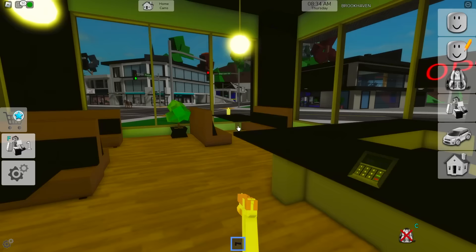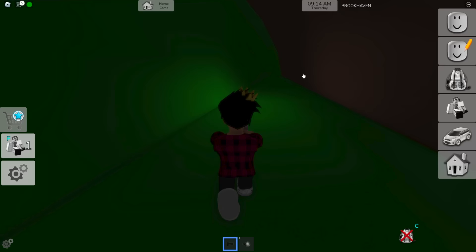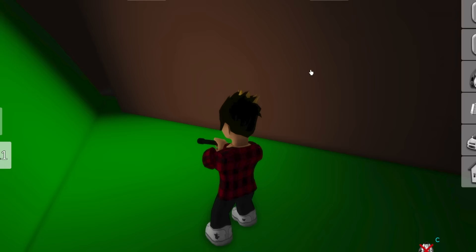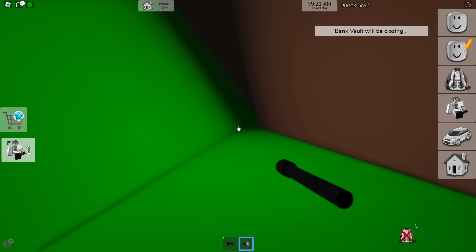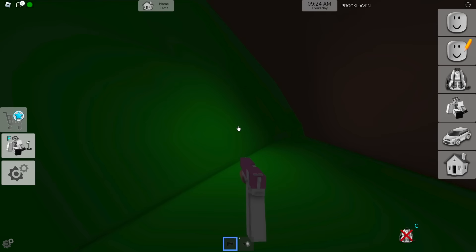We can even go and put a flashlight into the gun. I really like these gun attachments — I never thought they'd be in Brookhaven. Here we are in a darker place so you can see our flashlight at work. It has some good light, but it ain't as strong as the old faithful. This one leaves the other on the floor. Just look at the difference — it's really weak compared to it.